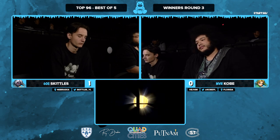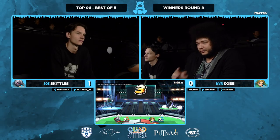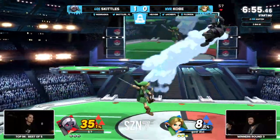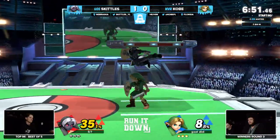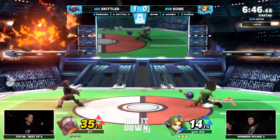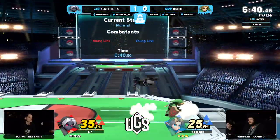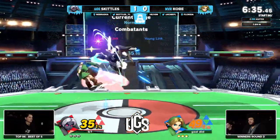That fire arrow puts you on that dreaded PS2 platform — the stretcher — and if you miss the tech it's curtains; if you hit the tech sometimes it's still crazy. We got ones taken by both of these Young Links in this game. Skittles's game when he got the lead was more of a war of attrition, slowly draining Kobe's stocks. But Kobe when he got the lead just steamrolled — kept up the momentum and made it where Skittles had too much to do to come back.